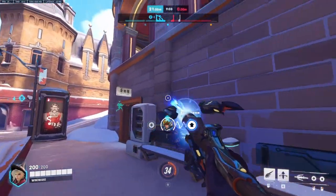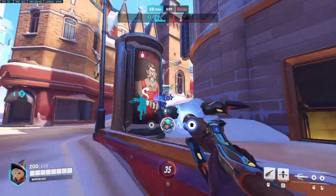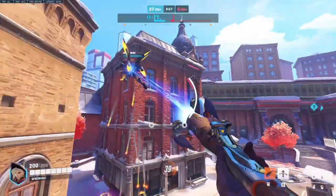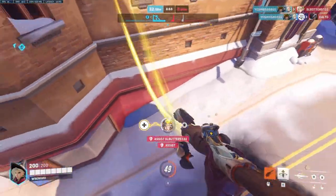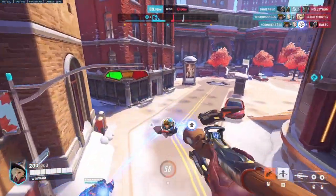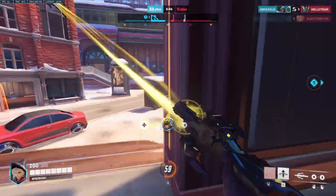Probably the strongest flaw this comp does have is that strong ultimate combos in the game can shut it down pretty hard, as there really isn't a way to stop something like a nano-visor other than Ana landing a hard-to-reach sleep dart. But it is a fairly consistent composition that has a lot of very strong, but simple flowcharts in the game plan.